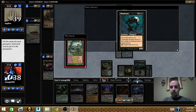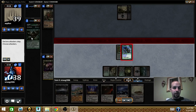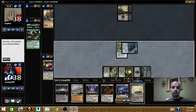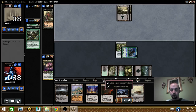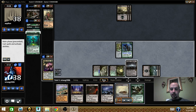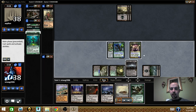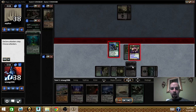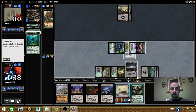I cast Mulch, got a bunch more lands in my hand. Then I put Motivor into the graveyard, and I cast Life from the Loam, got my lands back. Then I cast Jared with one mana open. My guy's already a 6/6, so it's pretty good. At end step I cycled the land.